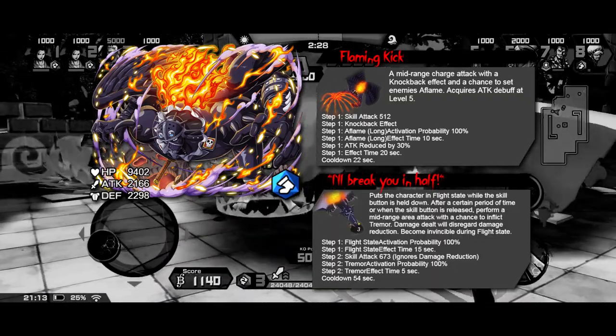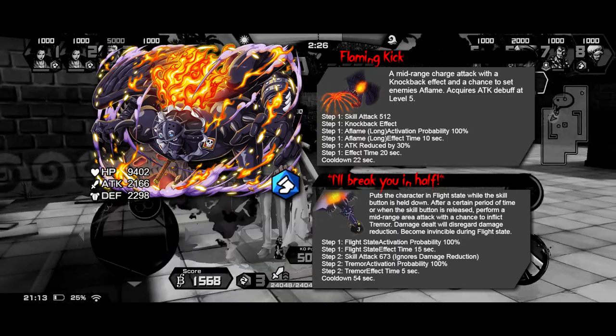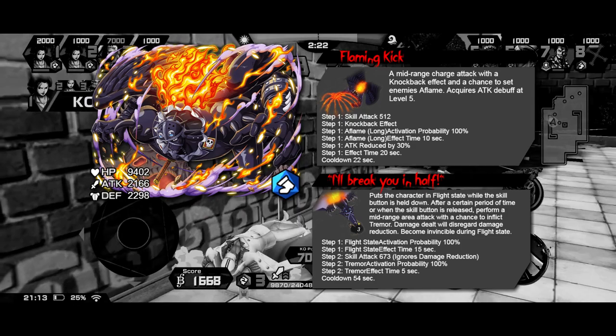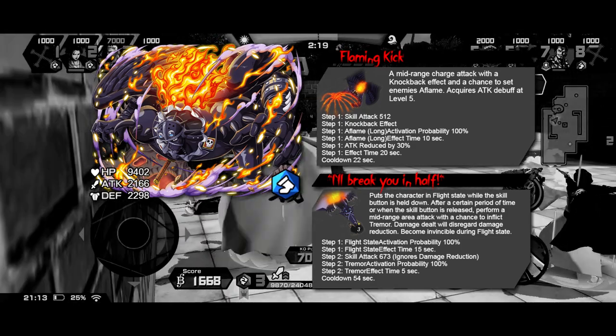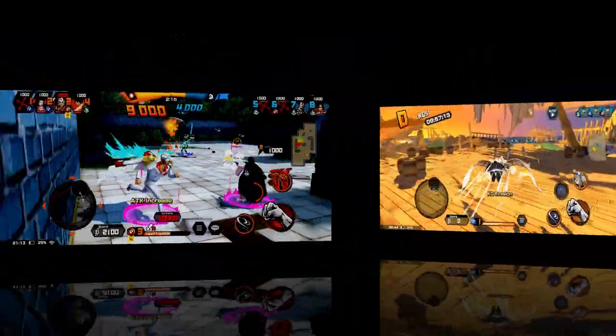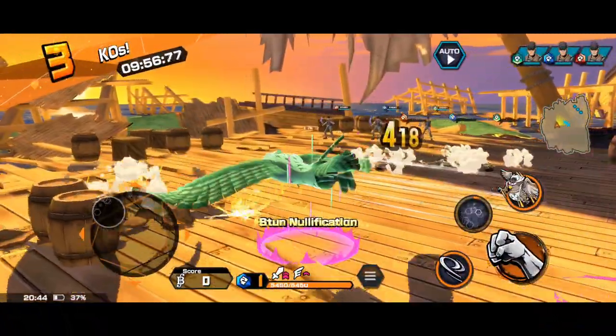Skill 2 is going to put King in the flight state where he will be invincible until he lands, for a mid-range area attack that will ignore damage reduction and inflict tremor. This will trigger when the time runs out or when you let go of the skill button.